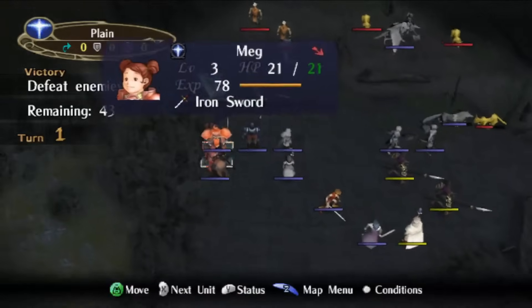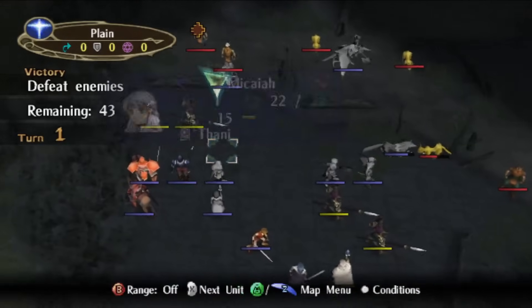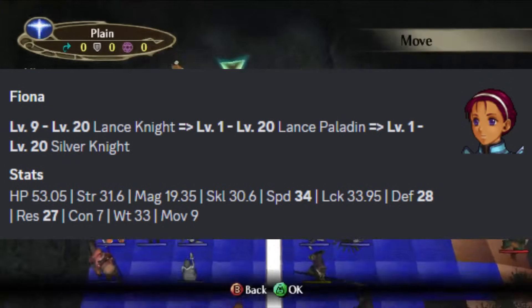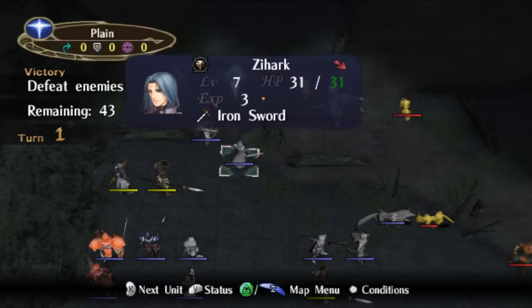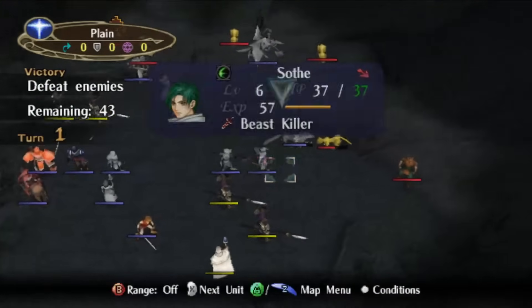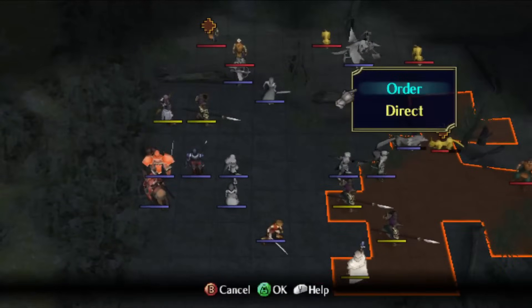Now, this isn't a personal weapon of his, but the only other person in the Dawn Brigade who can use it is Fiona, and only if she reaches tier 3. So this might as well be Leonardo's personal weapon, at least for part of the game. If he gets unlucky and isn't able to reach the doubling thresholds he needs with the Luduslaga, he can use the Brave Bow and one-round people that way instead.